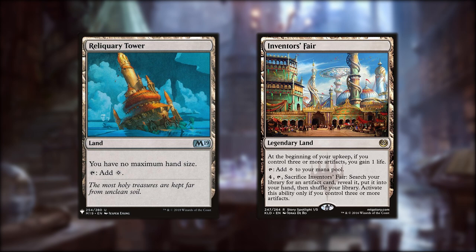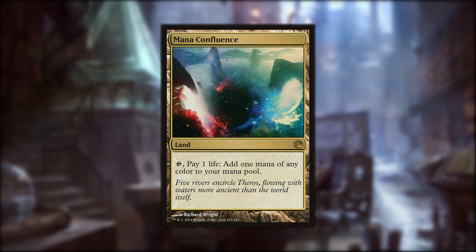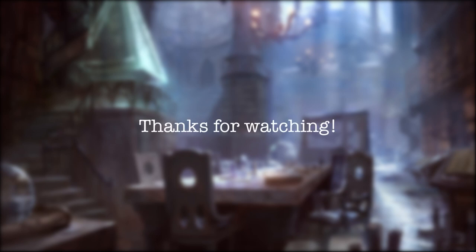Arcane Lighthouse removes Shroud and Hexproof, allowing our Reaper King to target anything with his ability. Reliquary Tower gives us no maximum hand size, Adventurer's Gear gains us some life, and we can crack it to tutor for an artifact. Finally, we have 6 Forests, 5 Islands, 4 Plains, 2 Swamps, and 1 Mountain. If you have more expensive lands like Mana Confluence or Fetches, you can of course upgrade your mana base as you see fit. Well, there we have it — how a few draft commons become back-alley killers. I've been the Detective, investigating the decks the other Planeswalkers don't play or won't. Tell me in the comments how you would build the Reaper King.